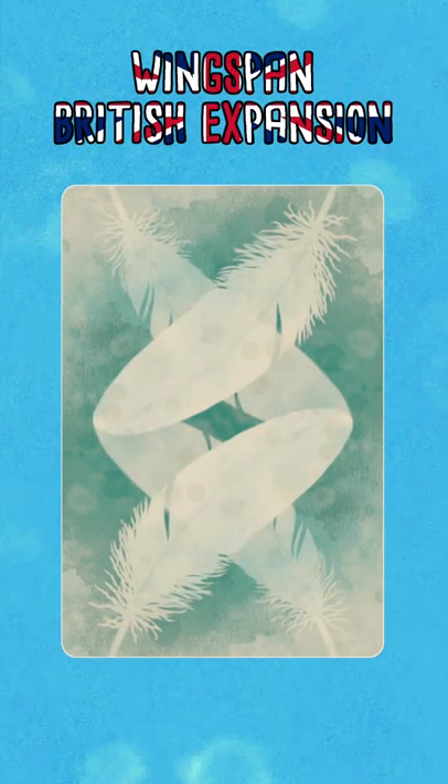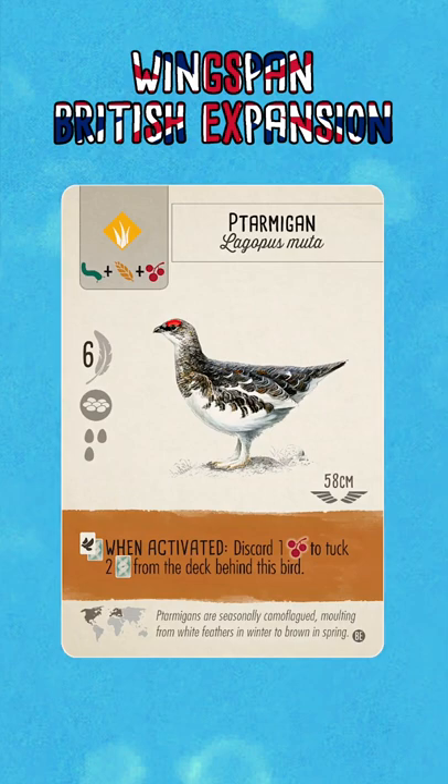Hello and welcome to Winging It! Today's custom bird that we're going to take a look at is the Ptarmigan. When activated, discard one cherry to tuck two cards from the deck behind this bird.